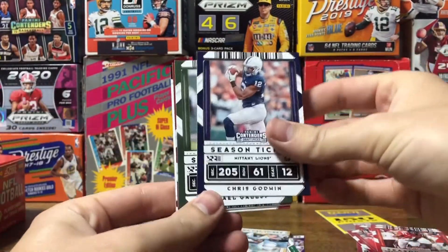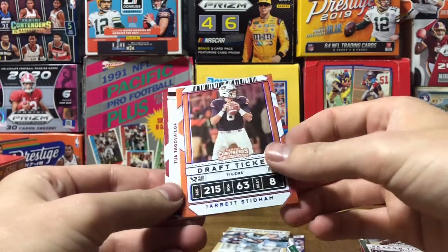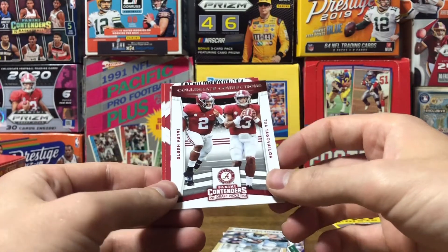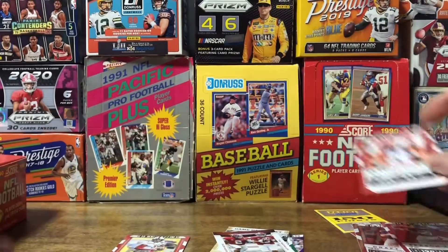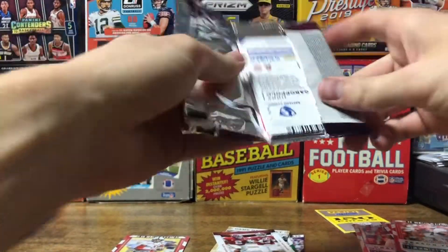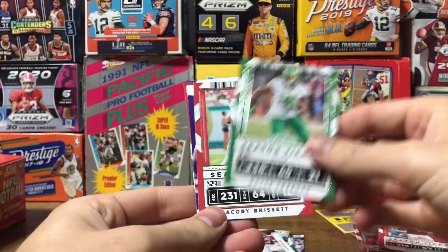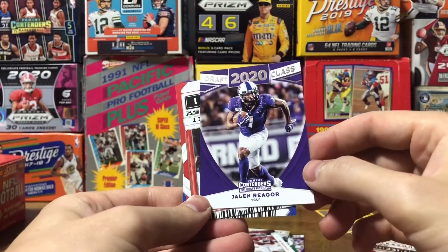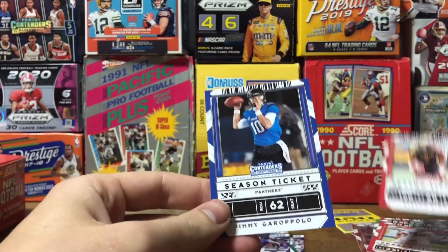Chris Godwin. Michael Gallup. Got a blue draft ticket of Jarrett Stidham — pretty cool. Jalen Hurts and Tua Tagovailoa — Collegiate Connections. Calvin Ridley and Matthew Stafford. Derek Carr, Royce Freeman, Jacoby Brissett. Jalen Reagor — Draft Class 2020. Stefon Diggs and Jimmy G.